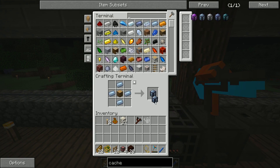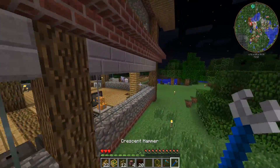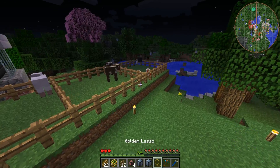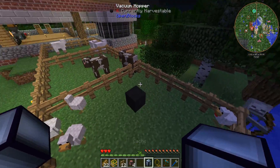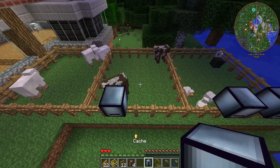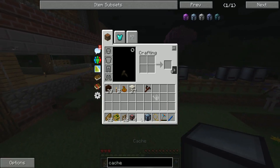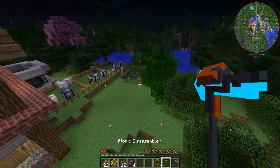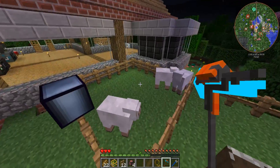I'm going to make at least two caches for each farm. For the chickens, we'll put down two — one for eggs and one for feathers — and use item ducts to route everything out of the vacuum hopper into their respective caches. The cows will give us beef and leather, and the sheep will only give us wool, so we really only need one cache for that.